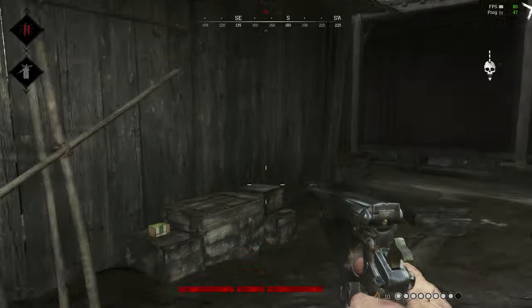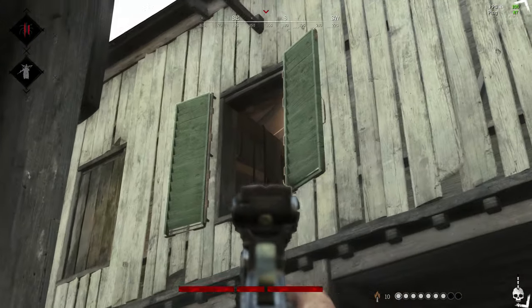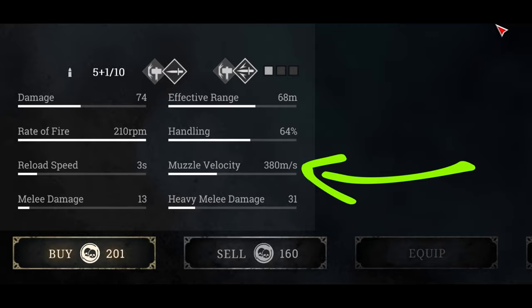The Bornheim does need some love, but from Crytek, not us. The headshot mechanic in Hunt means that any weapon can be viable. The only good qualities the Bornheim has are a decent muzzle velocity, a fast reload speed, and a high fire rate.